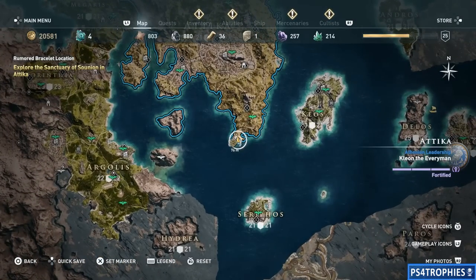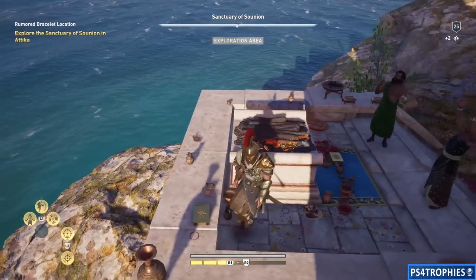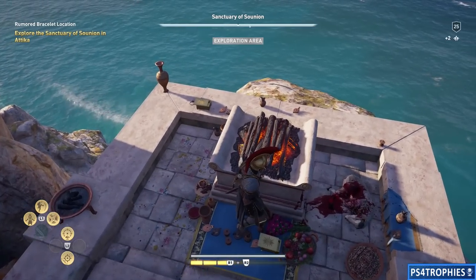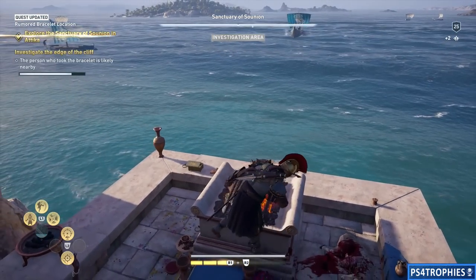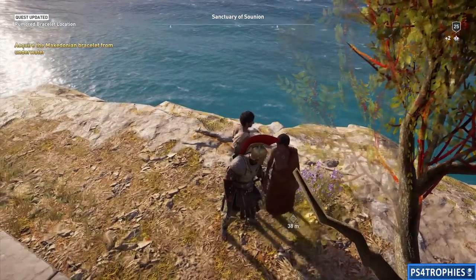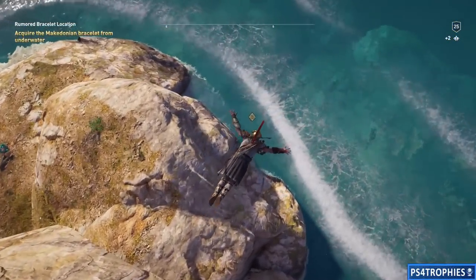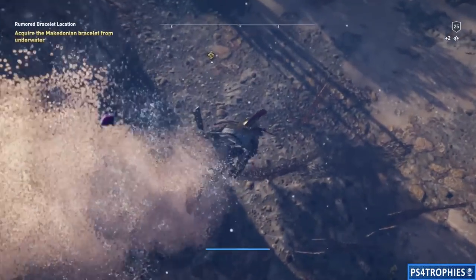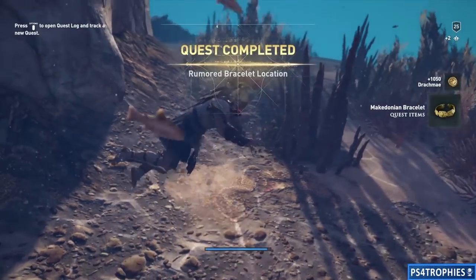Once you're here, there's going to be an altar and you're going to loot a box — and that box is of course going to be empty again. At this point you've got to do some investigation: go around, look for the magnifying glass icons. Then you'll talk to this guy over here, and you'll find out the bracelet is underwater. So we're just going to dive in, swim down, and pick up the bracelet. Simple as that.